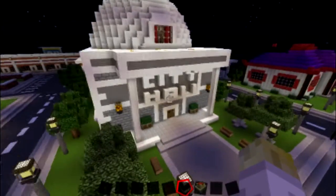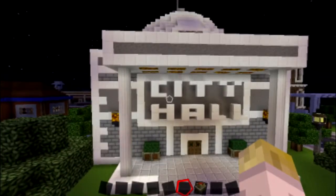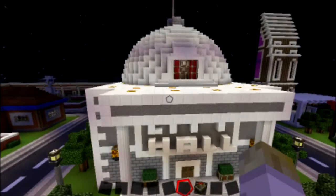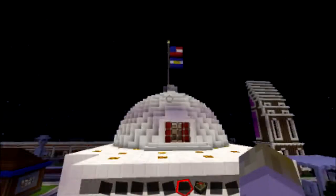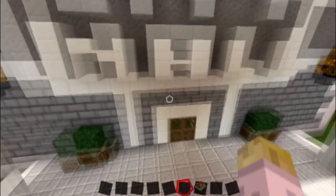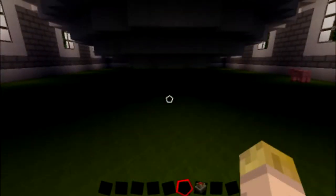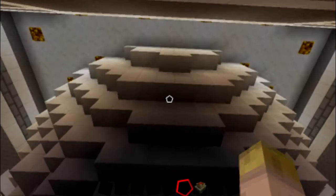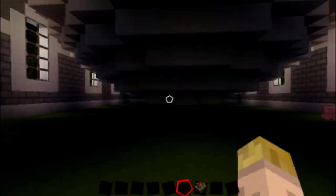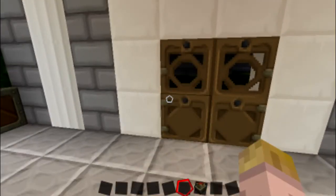Here you can see the city hall is back and pretty much how it was. You can see I added the mayor's office and put the flags back on top. It's still empty inside. Since I used the brush tool to make the sphere on top, you can see the bottom half of the sphere is still here and I haven't deleted it.